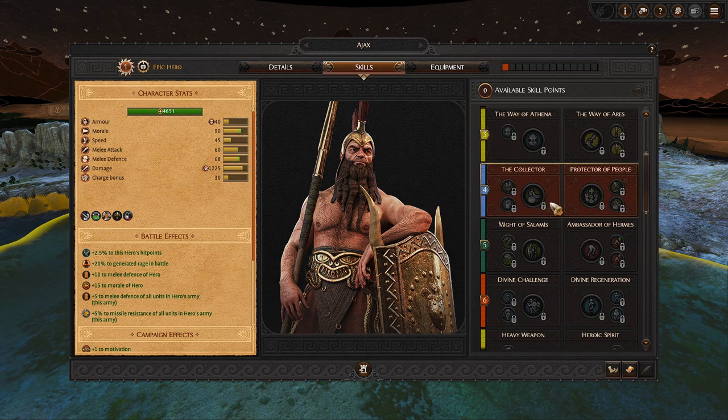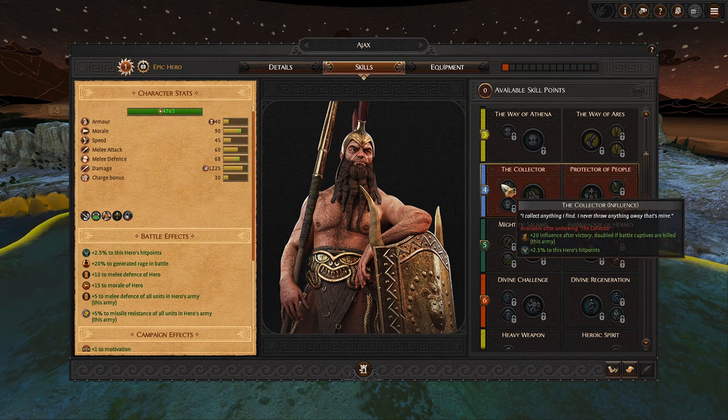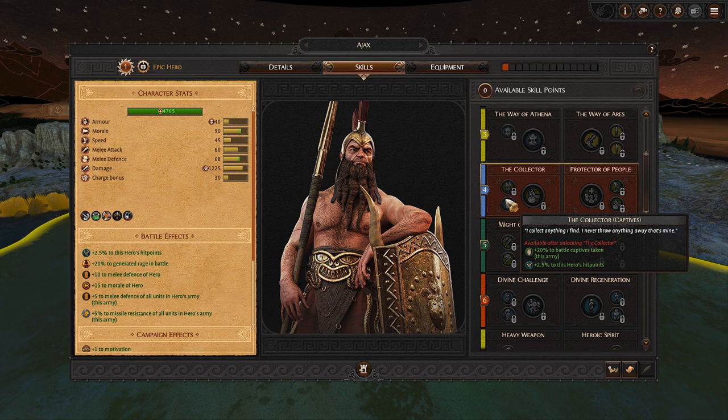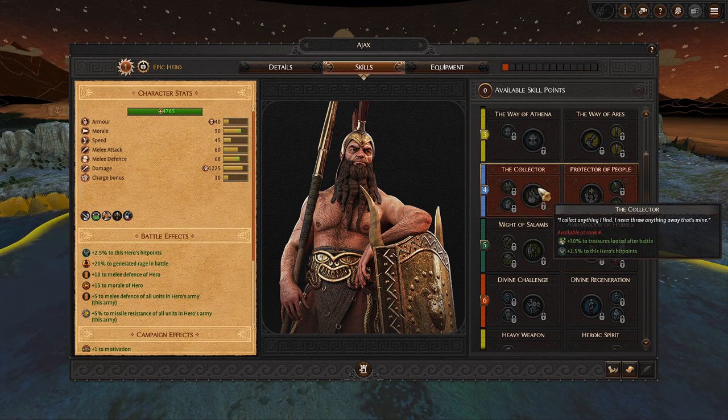Leveling up, we have The Collector and Protector of People. The Collector increases your loot after battle — gold, food, stone, bronze and so forth — by 30%, and you can also get 20 points of influence which helps increase percentage a bit faster. You can double this if you kill captives after battle, or just increase the number of captives captured, which helps recruitment replenishment rate. Or you can kill them for more morale. It's basically a post-battle boost on the left side.